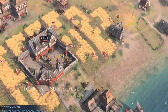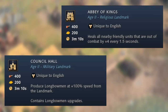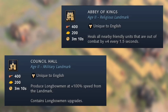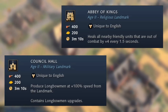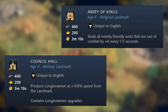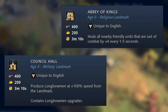Now looking at the age-up landmark buildings. To progress from the dark age to the feudal age, you choose one of two buildings. The Abbey of Kings is a religious landmark that heals all nearby friendly units out of combat by plus four every one and a half seconds. The Council Hall is a military landmark that produces Longbowmen at plus 100% speed, and also allows you to research the unique Longbowmen technologies.